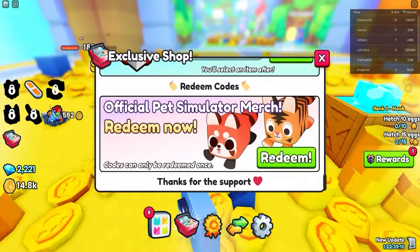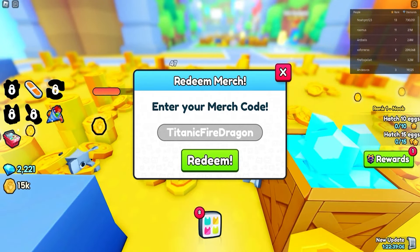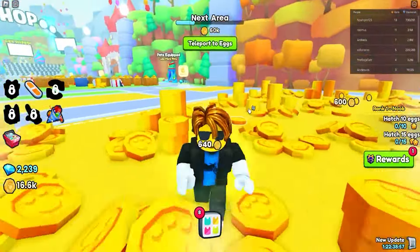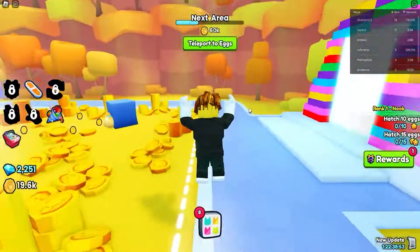The next code is going to be titanic fire dragon — use this code to get the Titanic Fire Dragon for absolutely free. Next up we got cat hoverboard, so if you want a hoverboard make sure to use code cat hoverboard.